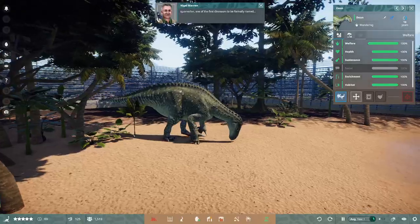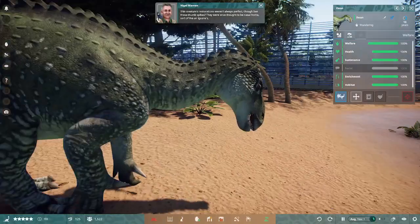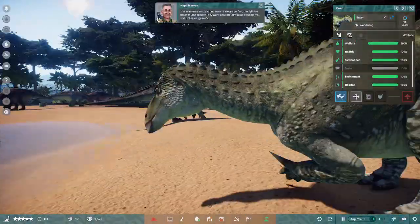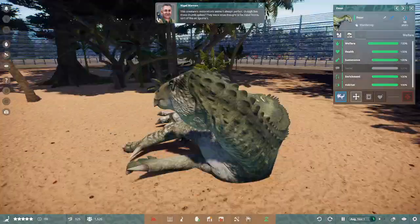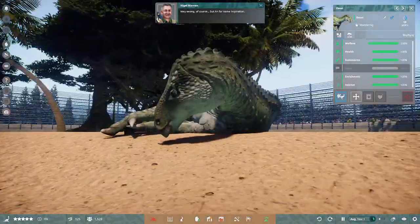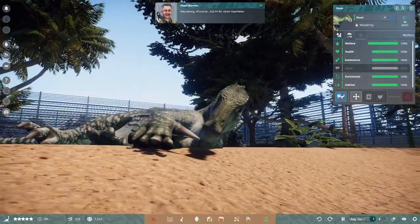Iguanodon — one of the first dinosaurs to be formally named. This creature's restorations weren't always perfect, though. See those thumb spikes? They were once thought to be nasal horns, sort of like an iguana's. Very wrong, of course, but A-plus for name inspiration.